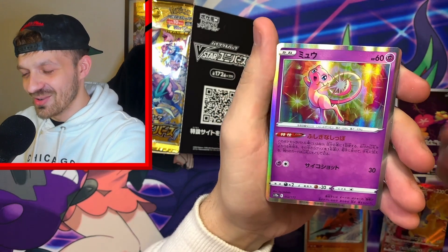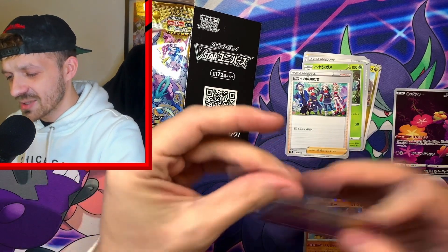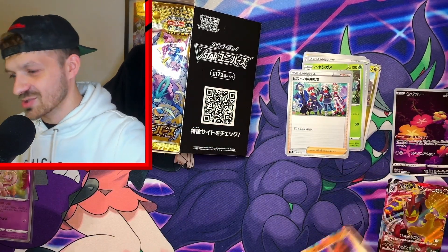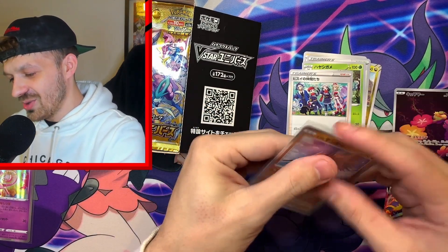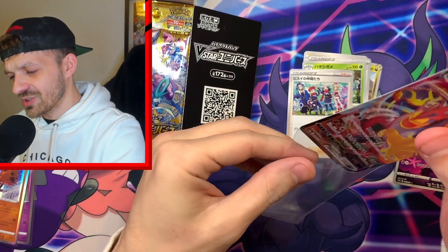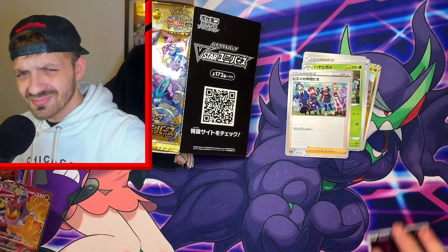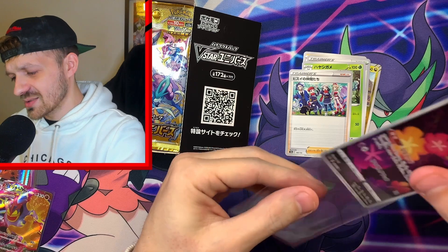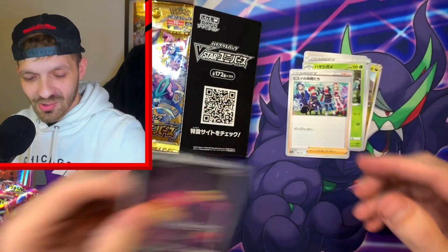Look at that, I think that's the last card — it is! I'm going to sleeve all the holos just because that's the way I work — I sleeve absolutely everything. These boxes are going for about 90 now, they've gone down a little bit per box, but I still think retail they're going to end up at around 60, especially when Crown Zenith comes out. But look at that — so cool.